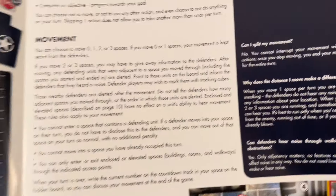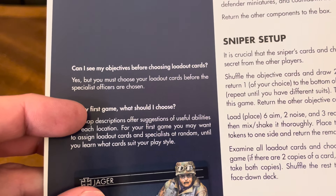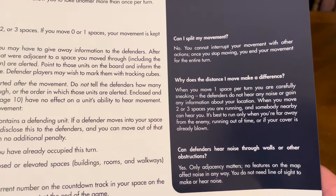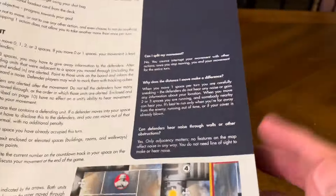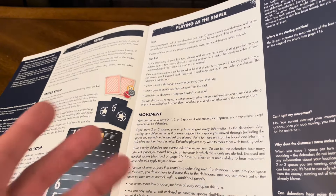It explains what movement is. On the sides of the rules they include frequently asked questions — things like: what are the key points from the maps section, can I see my objectives before choosing loadout cards, where is my starting position, can I split my movement, why does the distance I move make a difference, can defenders hear noise through walls? I like that they have FAQs right there in with the rules, so when you're playing the game and you think of a question, the answer is right there for you. They also give examples of how movement is used.